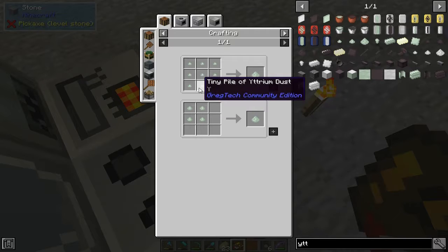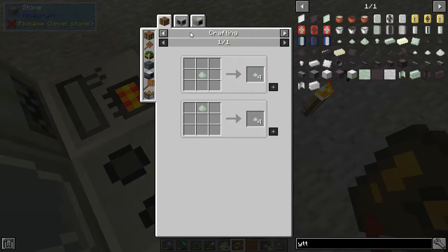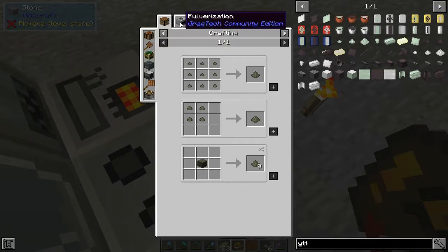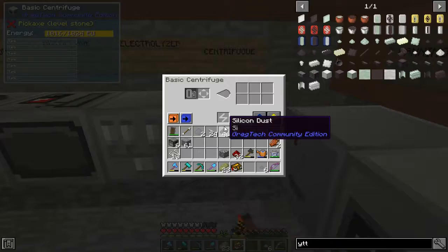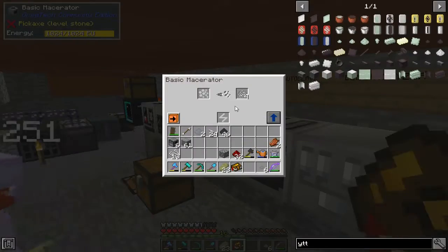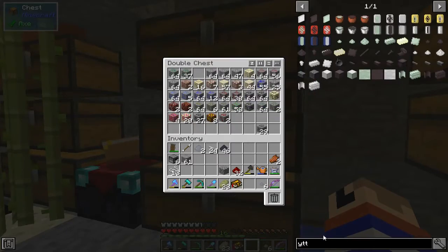You get yttrium dust from tiny piles of yttrium dust. Nope, doesn't work. Small piles. By centrifuging rare earth. Well, where do you get that from? Monazite. We have monazite? Monazite. Who comes up with all these names?